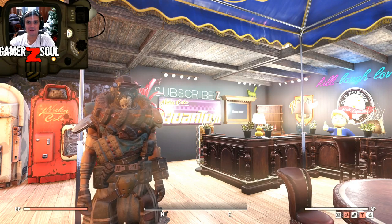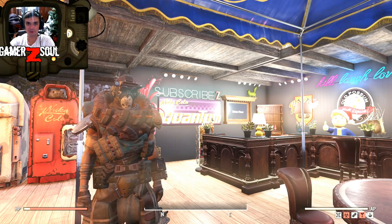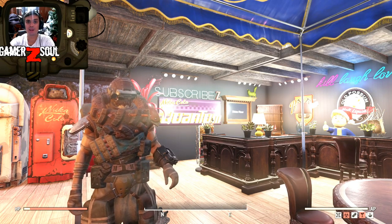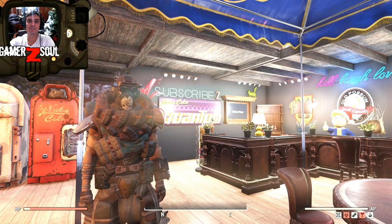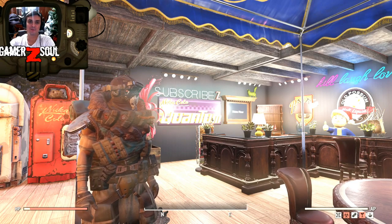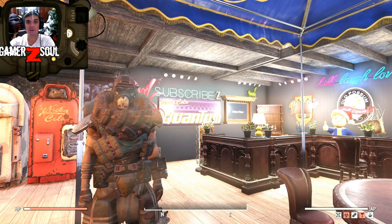Hey, what's up Z Clan and everybody else, how you doing? Welcome to my Fallout 76 daily notification video. In this video I'll cover the daily challenges, how to complete them if I know how to, and the atomic shop if there's anything leaving within the next 24 hours. In our case, yes, there are a lot of items leaving the atomic shop because tomorrow is Tuesday - Tuesday when the atomic shop resets. So let's stop wasting time and jump right into it.